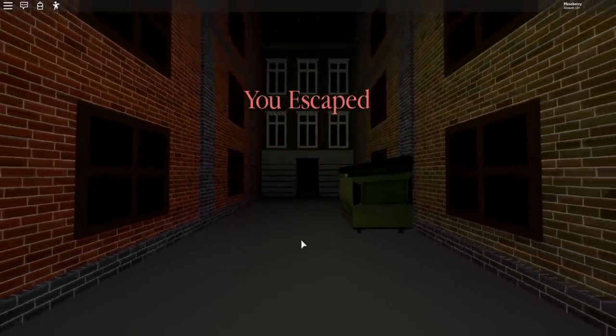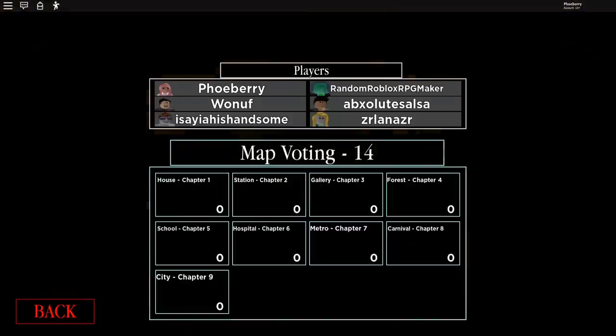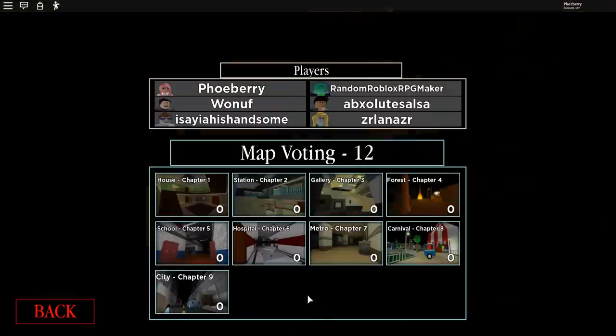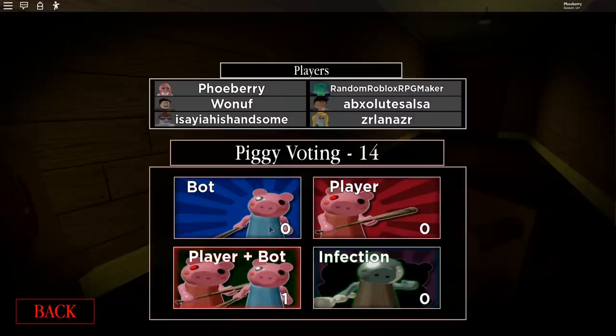That's how you know this is going to be a good video! Hopefully we can choose Traitor Mode this time. I think it means you kind of work with the pig or something — I'm not actually sure what it entails. Should we just go for House? We kind of know what it's like. Oh, they're picking House — will they pick Traitor Mode though?